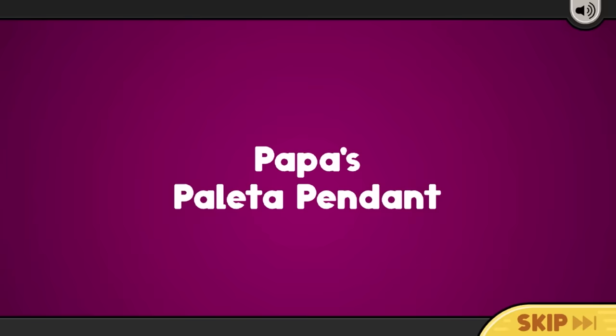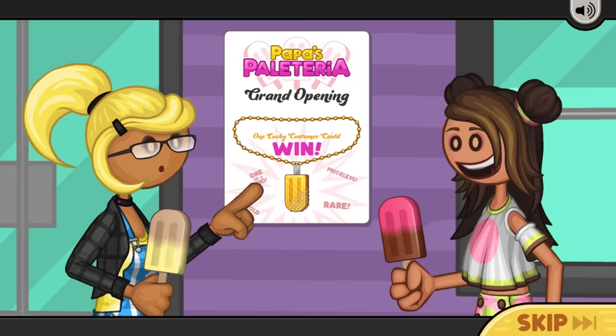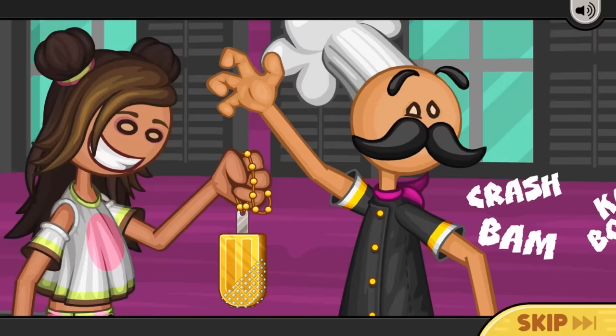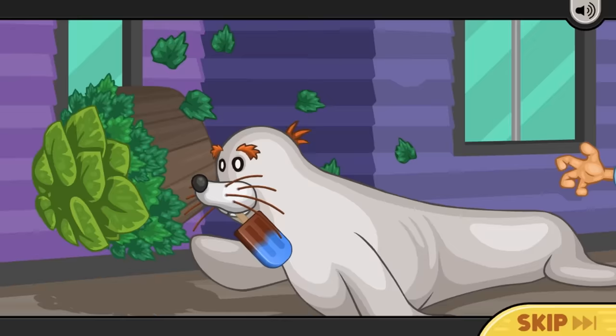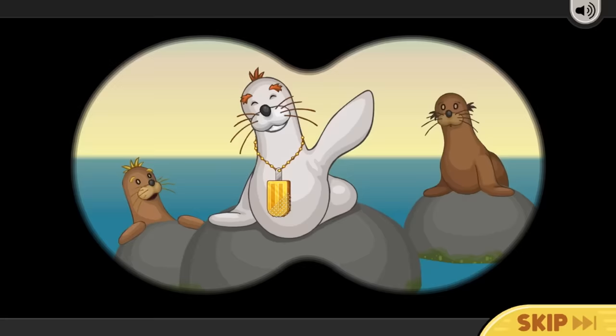I always get so excited to see the story for each game. This time around, one lucky customer can win the 24 karat gold Palleter pendant. And lucky you, it's all yours. But wait! A rogue sea lion loves Palleterias and steals the family jewels. Don't you just hate it when that happens?